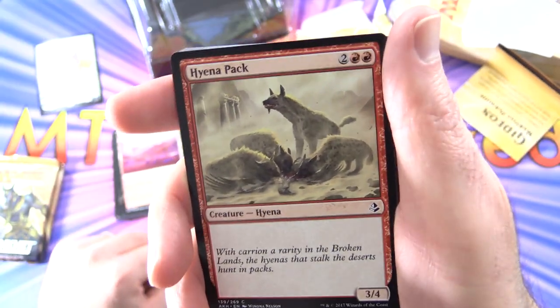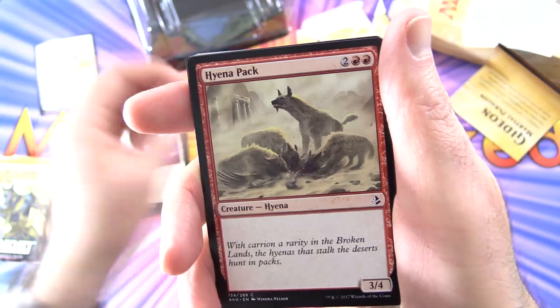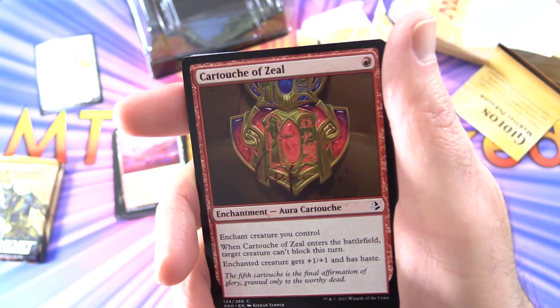Hyena Pack — Creature Hyena 3/4 for 4 mana. Just a regular mid-range creature there to help fill out the mana curve. Two of those.